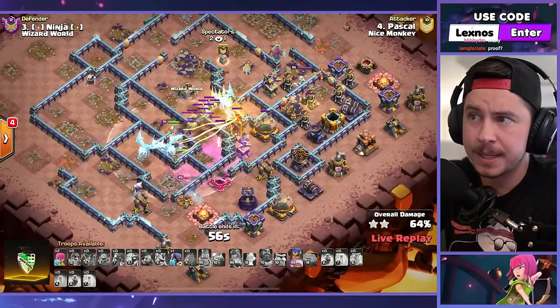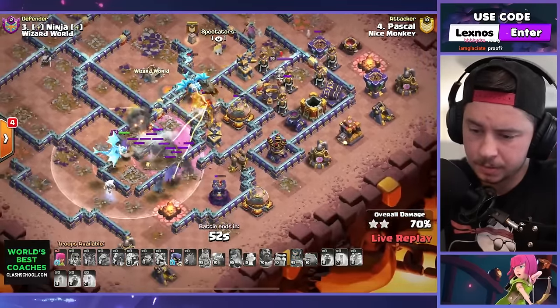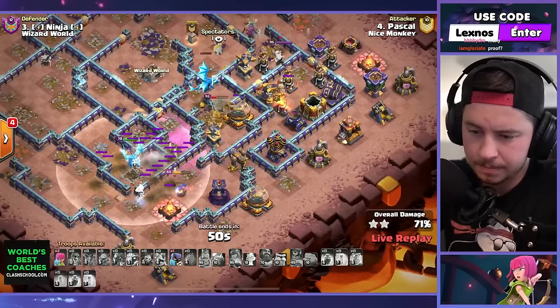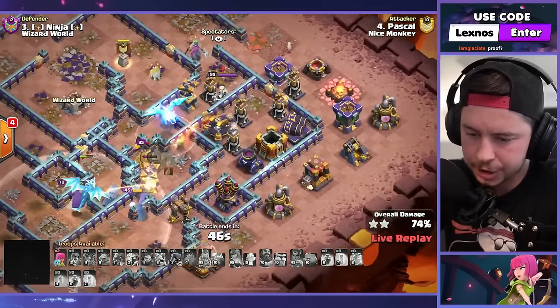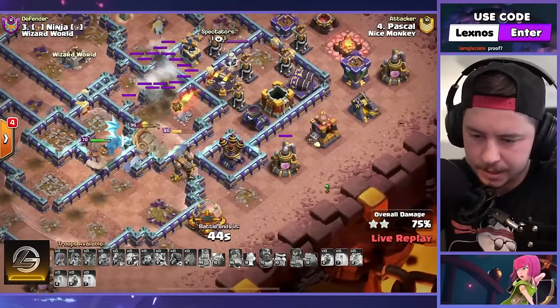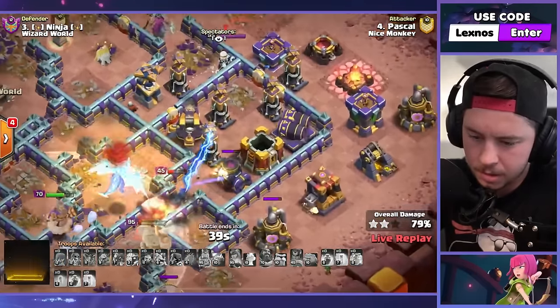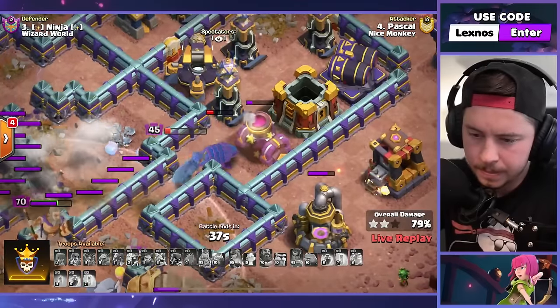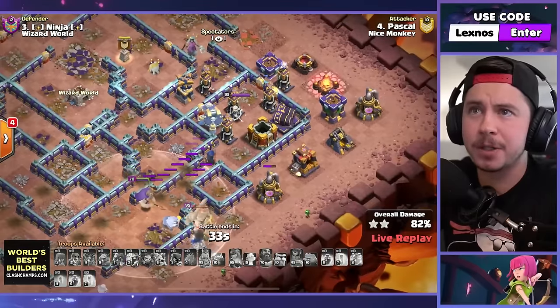Invis in the middle for the king and the e-drags, royal champ uses ability and he's out of spells — this might not work, Pascal might be in trouble. RC ability is off — oh, Pascal's in big trouble. This RC can't get through it all. We needed the spirit fox. Down goes the champion — we're in big trouble, we're gonna need another defense.